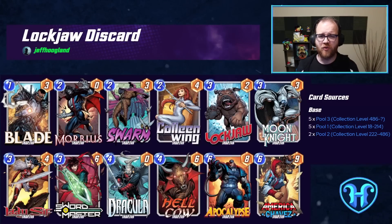As far as substitutions go in this deck, unfortunately a lot of the slots are pretty tight because you need a critical mass of discard to make this deck work. The one card that's really replaceable is Moon Knight, who can be substituted for Gambit — another 3-energy card that discards a card from our hand when it comes into play.